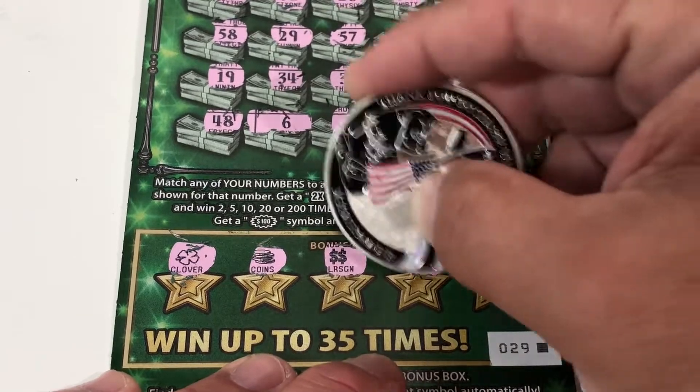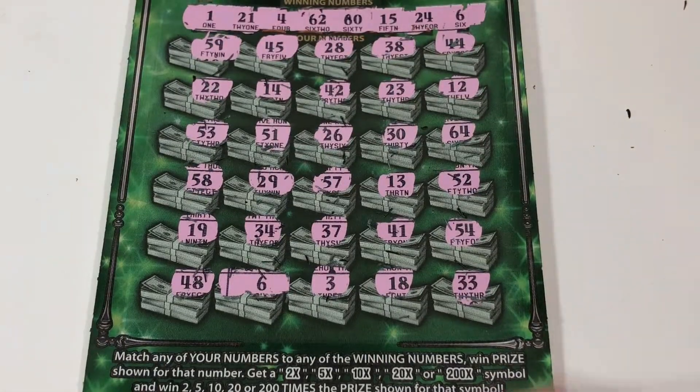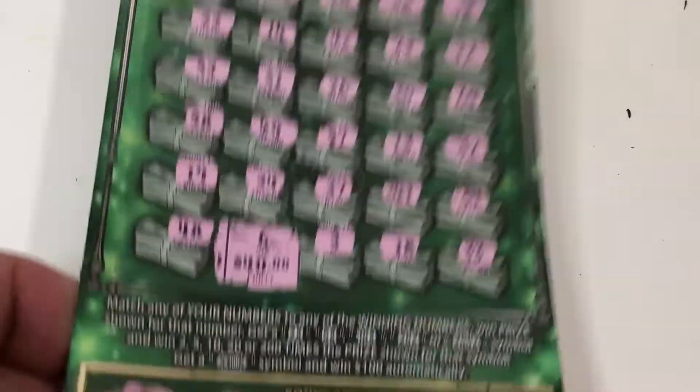Let's check the bonus: clover, coins, dollar symbol, key, bell. 39 — single match on 6: 40 bucks! Alright, so we're at $90 back so far out of $100.